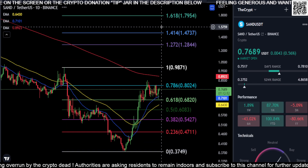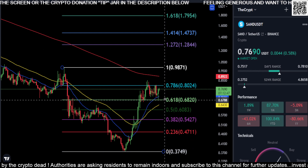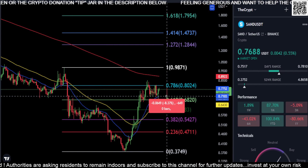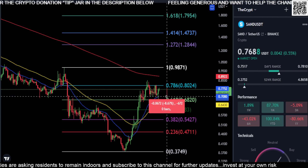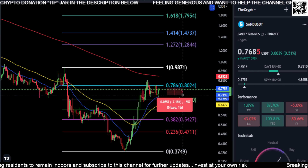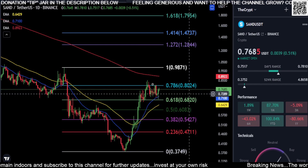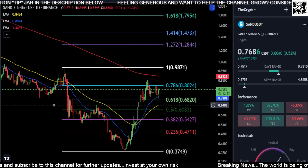Switching back to Sandbox — we really need to get above 80 to have a shot at those higher prices. If we pull back, we should hold the moving average for support. You could drop down 8–9%, but as long as you hold 68 to 70 cents — where the 61.8% Fibonacci level is — anywhere from 68 to 70, you're still bullish in my opinion and can still push higher.